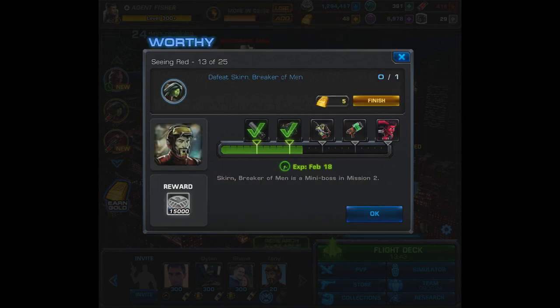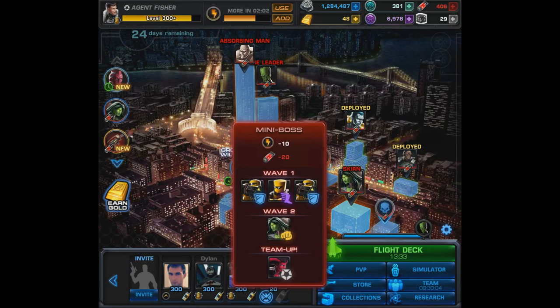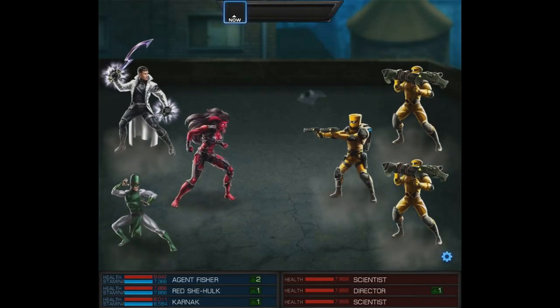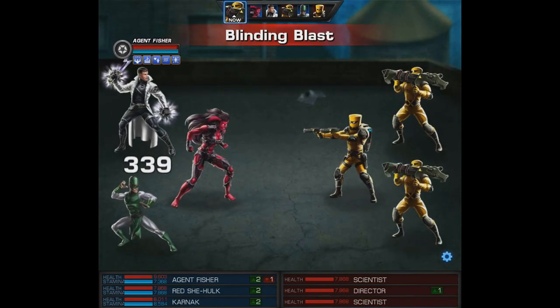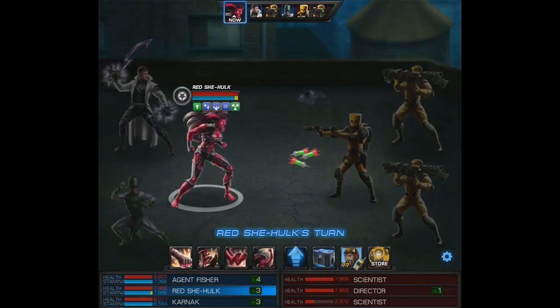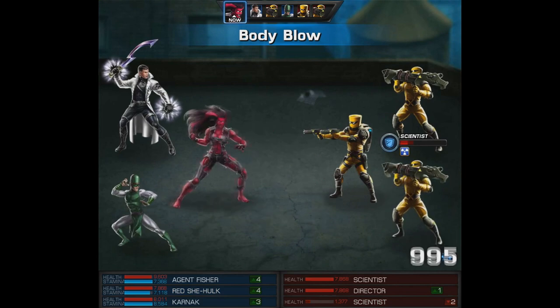For 13 of 25, you have to defeat Skurn, Breaker of Men. She's a mini-boss in Mission 2, and luckily she's already up and ready to fight. The team-up in this one will be with Red She-Hulk, and we're going to bring in Karnak because he's very close to level 15. I've had a few fights with Red She-Hulk and she seems pretty awesome, though the all-melee attacks are pretty scary.